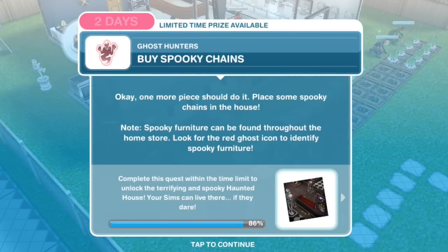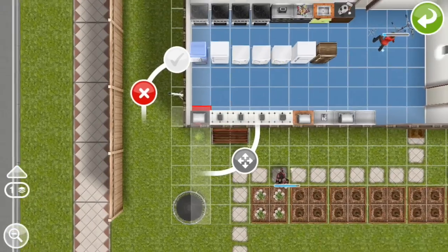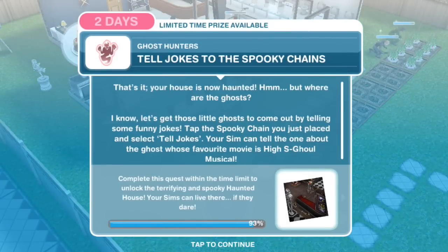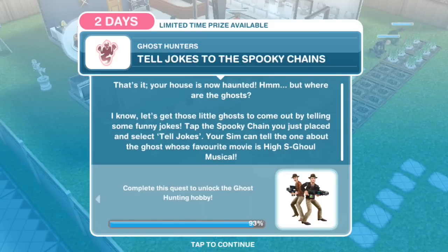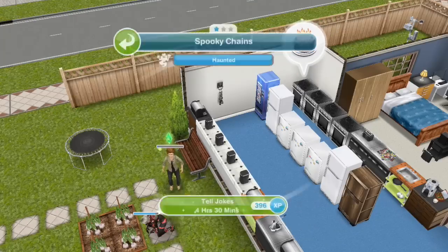Buy spooky chains — one more piece should do it. Place some spooky chains in the house; they're under decorations for 180 Simoleons. This is one spooky house — well, wizards live in it. Then tell jokes to the spooky chains. Your house is now haunted, but where are the ghosts? Let's get those little ghosts to come out by telling some funny jokes. Tap the spooky chain you just placed and select 'Tell Jokes.' Your Sim can tell the one about the ghost whose favorite movie is High School Musical. Tell jokes for 4 hours and 30 minutes.